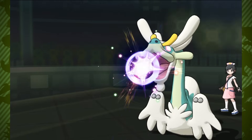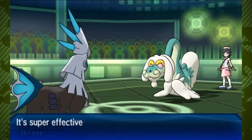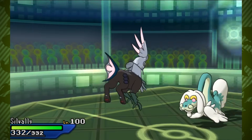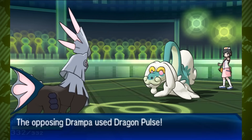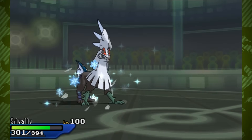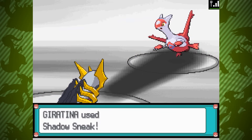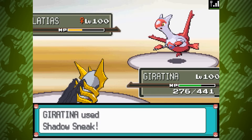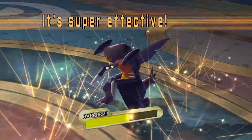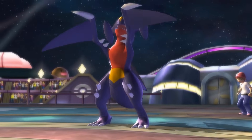In a similar vein to Arceus, several generations later Silvally would play similarly, shifting between types depending on the type of memory it held. However, the memory drives did not offer any boosts, only changing Silvally's type, as opposed to the Griseous Orb and Arceus' plates. The Griseous Orb gave Giratina a 20% boost to both its Dragon and Ghost STABs, while the plates gave a 20% boost to the STAB of whichever type Arceus would become.